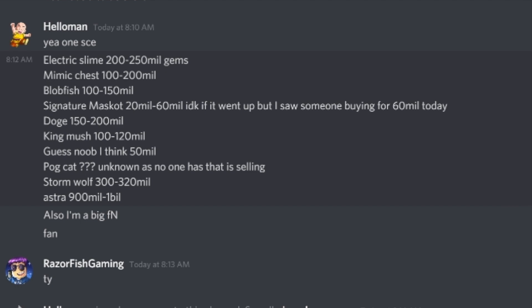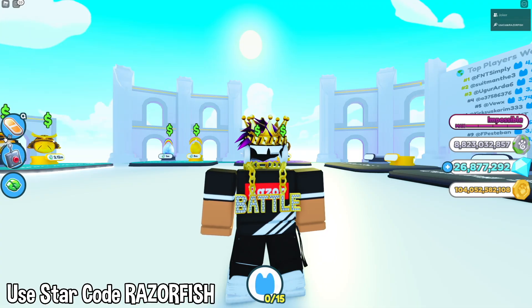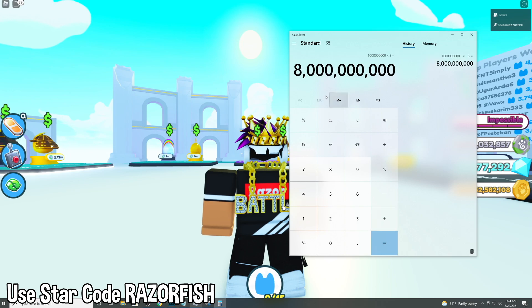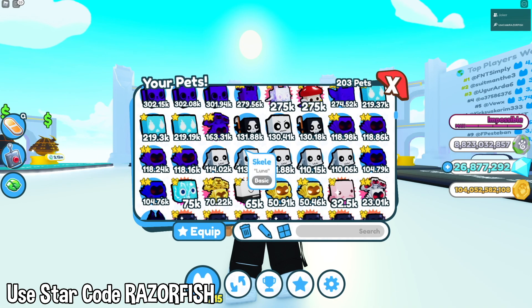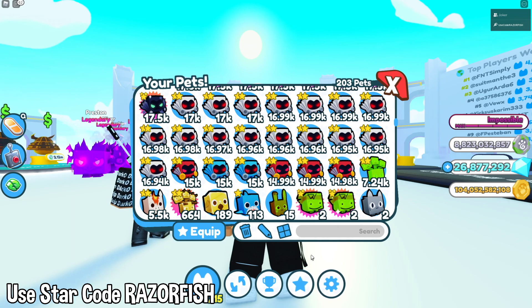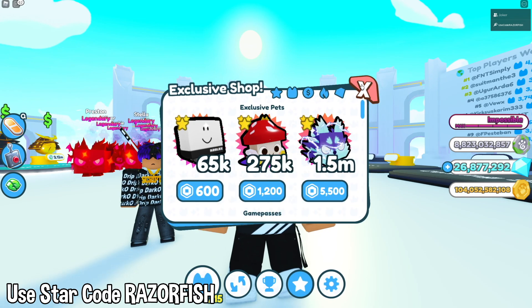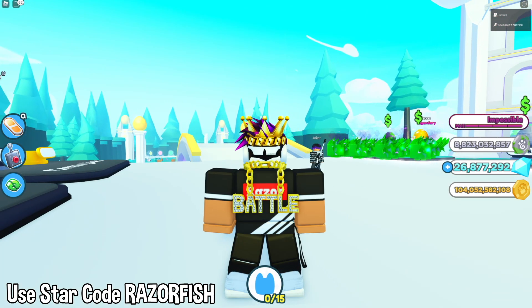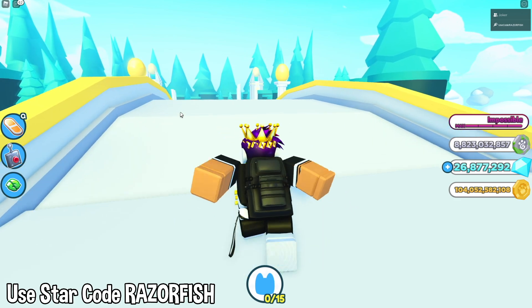The Domus Astra is going for 900 million to a billion gems. I have eight of them, so that's eight billion gems right there. Counting up the rest — Electric Slime and others — you're looking at well over 10 billion gems total. I technically have 10 billion worth of gems right now, and that's how much you can literally get by holding these exclusive pets.